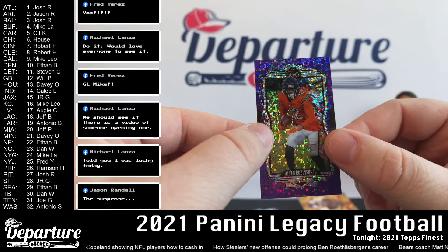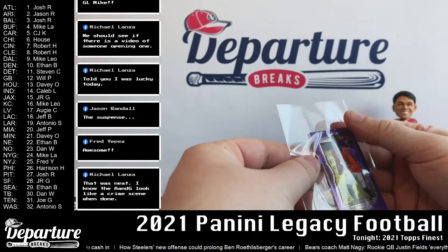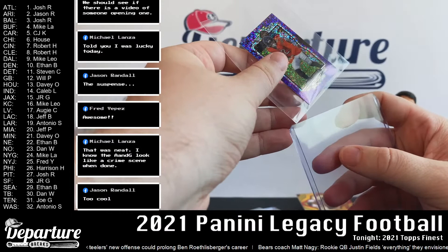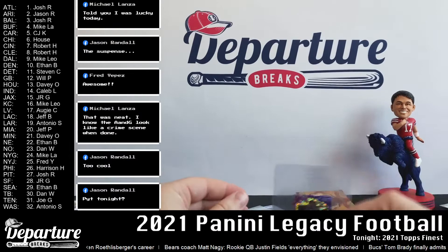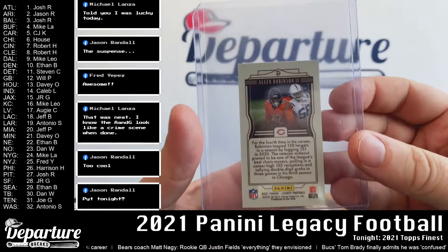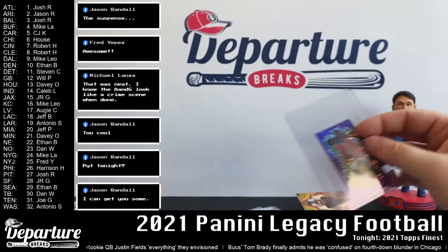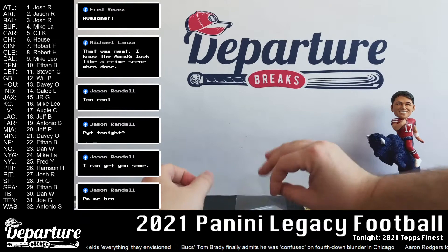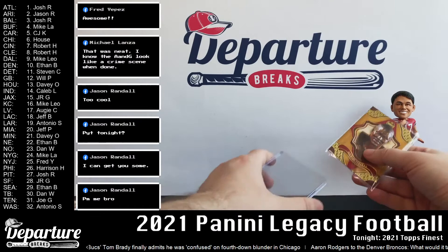A big time name would have been sweet but hey, six out of ten — that's cool. Let me get that sleeved up and top loaded. I just wish I had the little mini tobacco top loaders in stock — it's a shame all those supplies are so hard to find these days. Jason I might take you up on that because I honestly have not seen any anywhere. Let me get this Michael Strahan rip card sleeved up and top loaded. Finest tonight is going to be random teams at $12.50 a team, and tomorrow we'll be doing pick your team again for Finest.